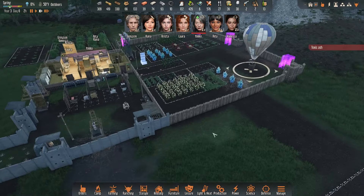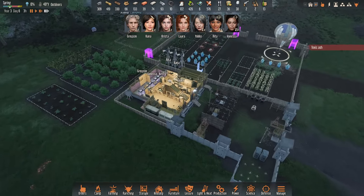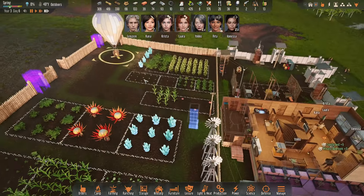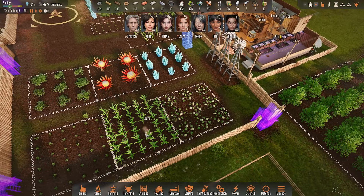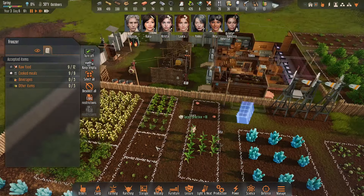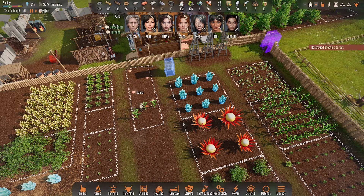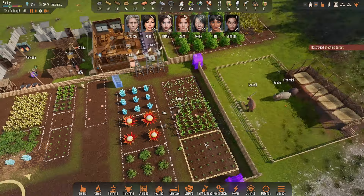One tower out of five built — very exciting. Let's go ahead and fast forward through the evening. I'm excited our food is finally starting to recover. Where did all the grain you harvested go? Is it just sitting out here on the ground? You maniacs — put the food away! Thank you Kana for being a responsible community member.